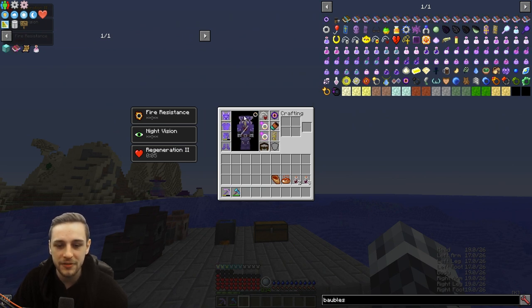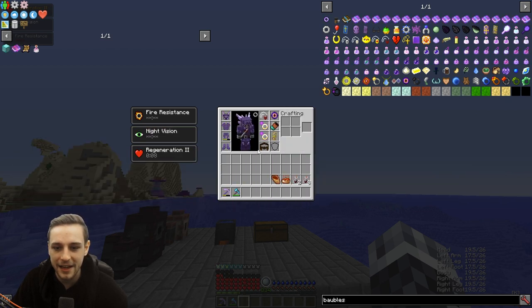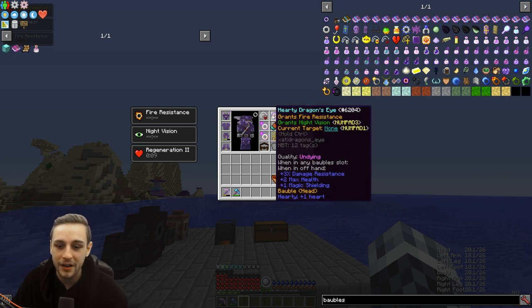In terms of baubles, you won't have the Wrath Pendant of course, but any set of endgame baubles is good. You want an Ankh Shield, maybe Rings of Resistance or Regeneration — it doesn't have to be anything too crazy. I would just make sure that you've reforged for Undying and Hardy or Menacing. Hardy gives you plus one heart, Menacing gives you plus eight percent attack damage — both are very good. Undying is absolutely phenomenal for baubles, so make sure you've reforged all your baubles for Undying, Hardy, or Menacing qualities.